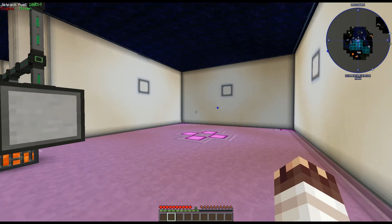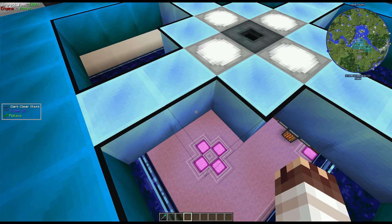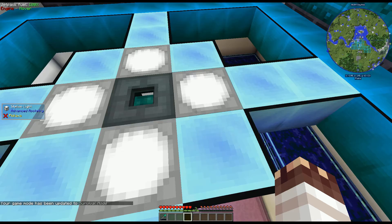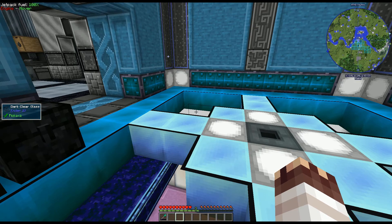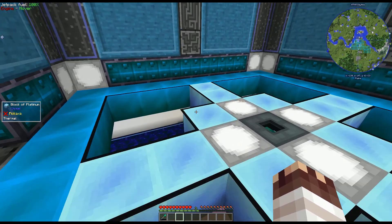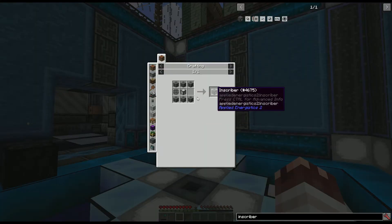Boom! AE2 basement, now with glass to show off the controller that I'm going to put here. Right now it's going to be very small, but eventually it's going to be very, very big. And now back to your irregularly scheduled survival. Of course, what do you do when you make a big room ready to show off all the awesome things you can do with a mod? Forget that you're missing a vital step in the processing chain required to even get there.